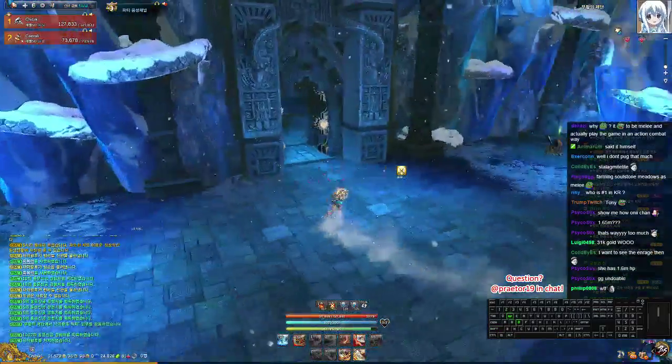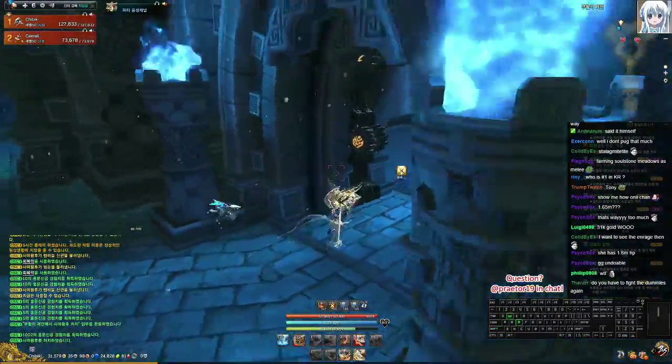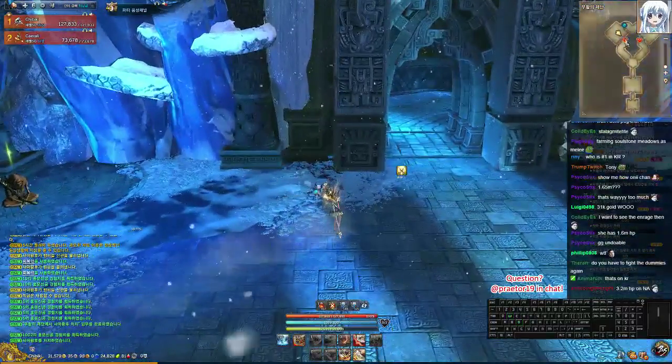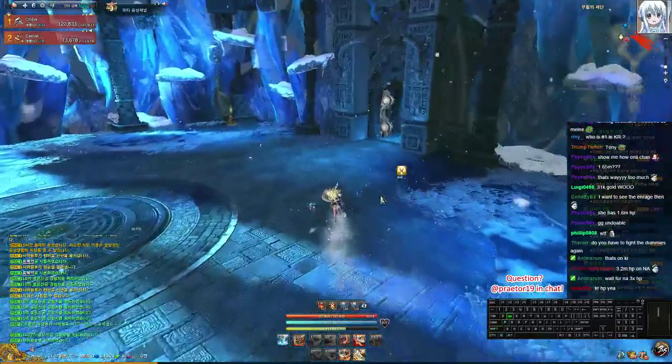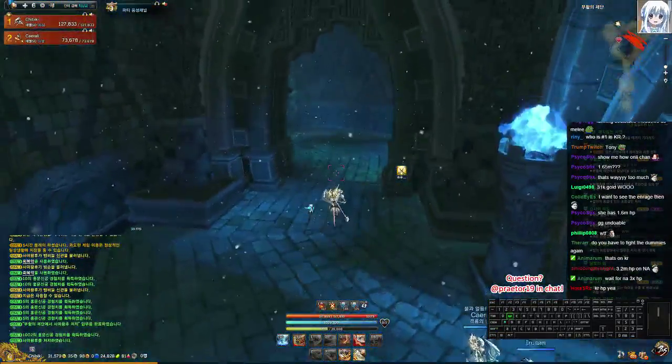If you don't die to enrage, you don't go back to this corridor. That door doesn't open — you just follow the door that opens here and go to the next boss.